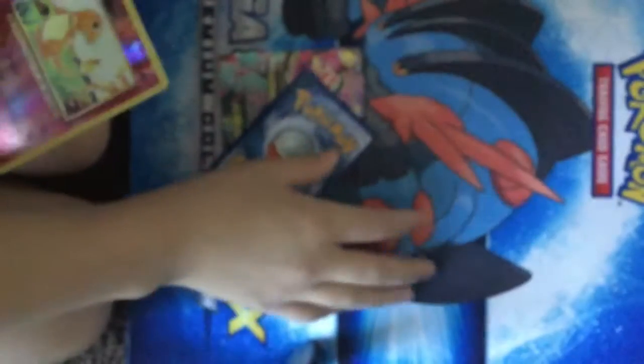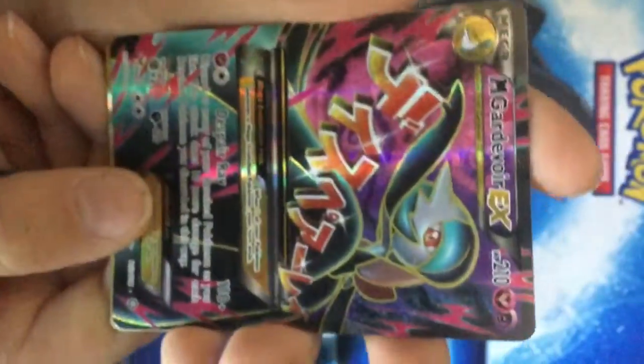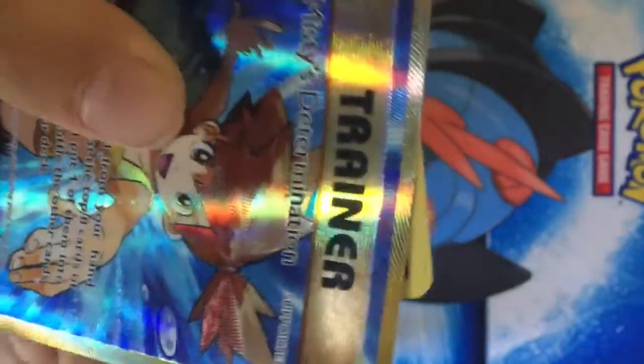Oh man, this was really cool. So our rares: Mega Gardevoir EX full art — yes! Misty's Determination full art secret rare. Oh, little Charmander, he looks so cute. And the one nobody cares about — Fletchling. Bye!